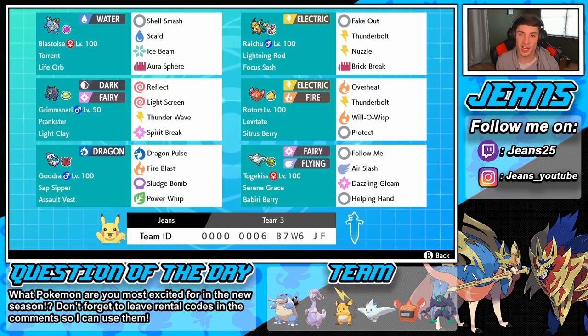We also have Raichu and Goodra on this team with Lightning Rod and Sap Sipper as their abilities. Those abilities are kind of there to just protect the Blastoise — so if they're trying to dump on him with an electric or a grass move, we can swap out the Blastoise or swap in the side Pokemon so it cannot get hit. We have Grimmsnarl with the setup screens protecting the Blastoise, which is the main part of the team, since he can do all the damage to take out opponents.